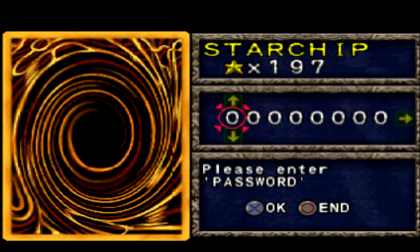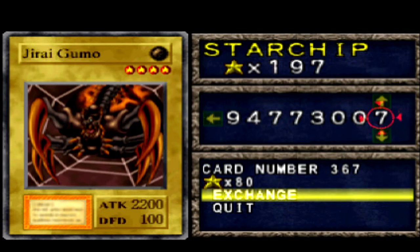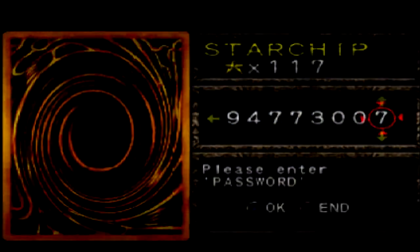There's another card I want to get — one more card. These are the only two because I'm pretty much set everywhere else. Let's put this in. Juraigumu — because it's got so little defense but high attack it only costs 80, even less than Dark Elf. The main thing really is attack; you want to reduce life points, so I'd recommend getting Juraigumu at the beginning of the game. Here's the code in case you don't want to look it up: 94773007. Dark Elf is on there as well if you want. Exchange and there we have it, happy days.